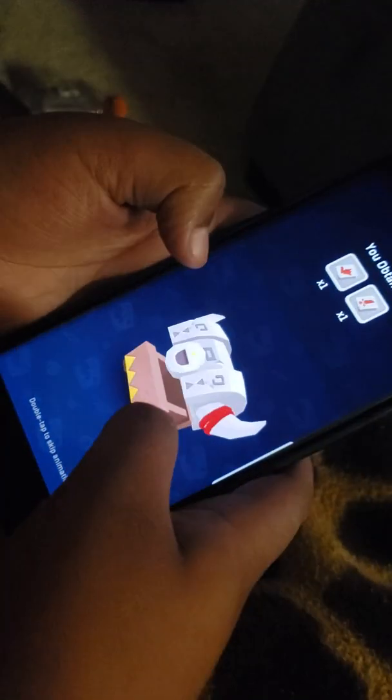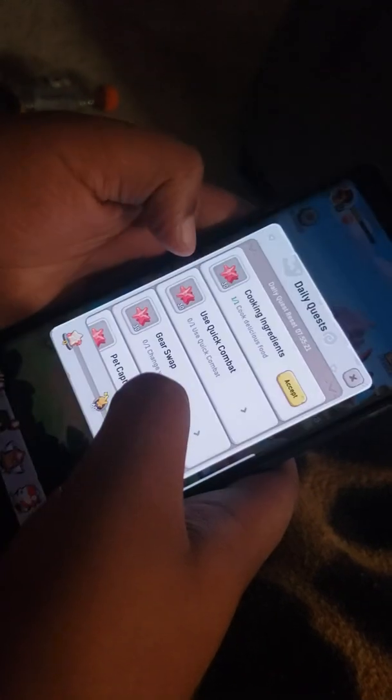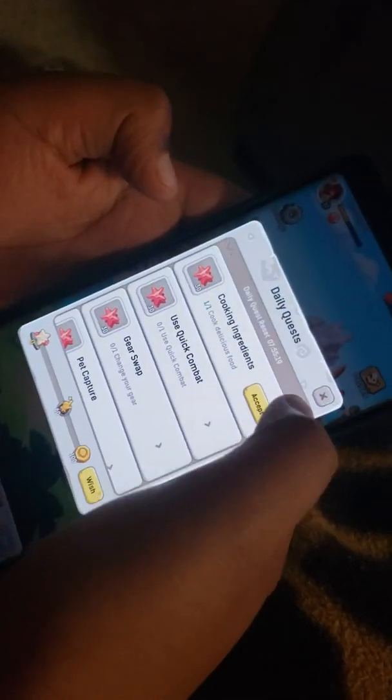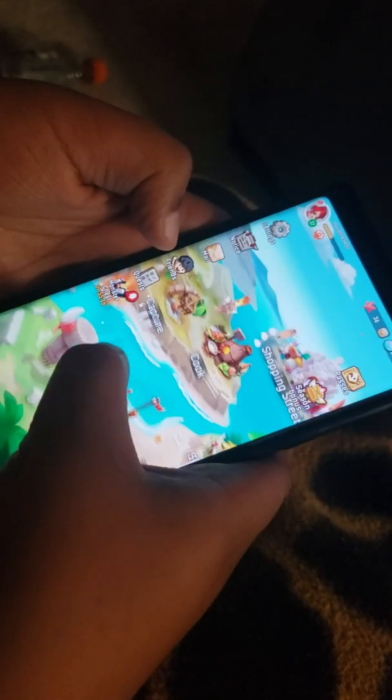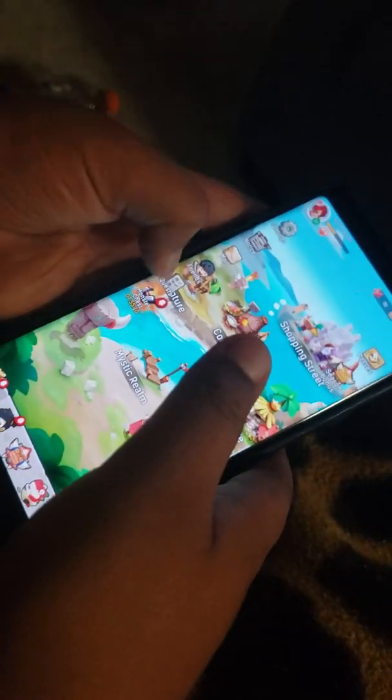So this is a mystic cave. Basically, these are stars I can get, and then if I go into the mystic realm I can start an adventure and verse bosses to get stuff. If I click monster chest — oh, it got a roll of dice!